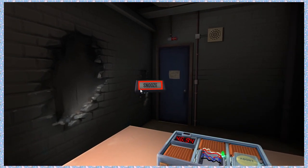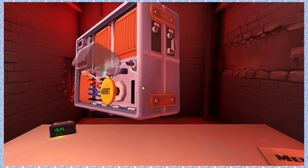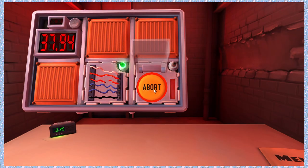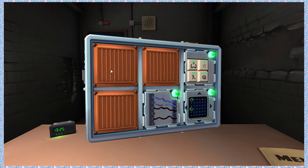The yellow button says abort. Press and hold it. Release when a countdown has a one in any position. Yay, we win!